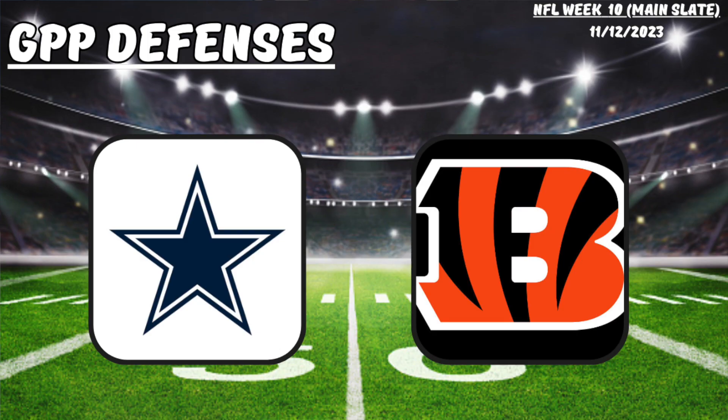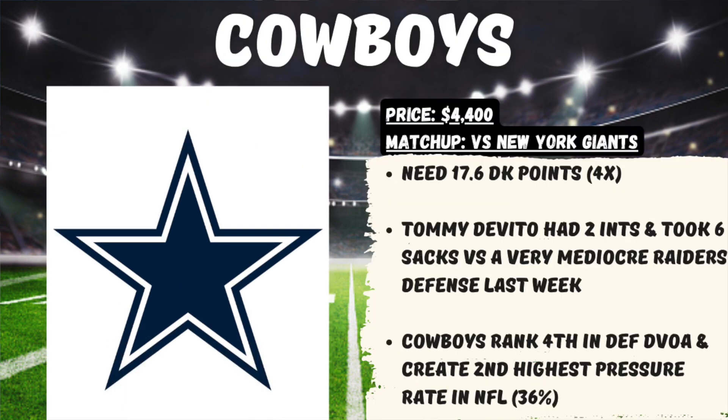Wrapping up with a couple of defenses — I have no problem spending up for the Cowboys this week. Yes, they're expensive at $4,400, but they're at home against the New York Giants, who might have the worst offense in the NFL right now. They'll be rolling out Tommy DeVito at quarterback, who had two interceptions and took six sacks last week versus a very mediocre Raiders defense. This Cowboys defense ranks fourth overall in defensive DVOA and has created the second highest pressure rate at 36% — they're going to be able to get after Tommy DeVito.